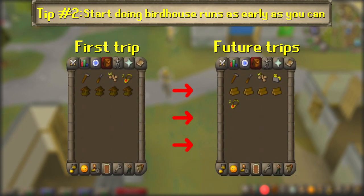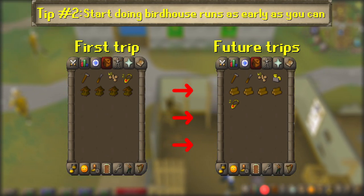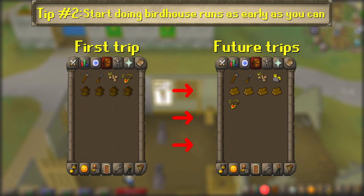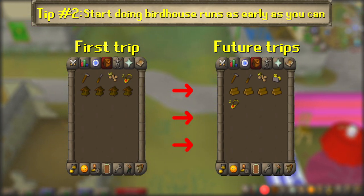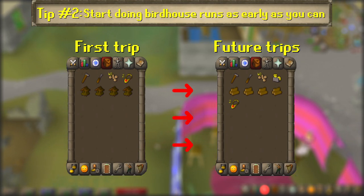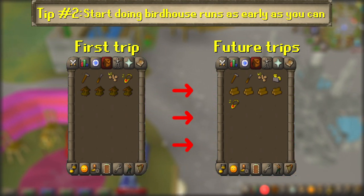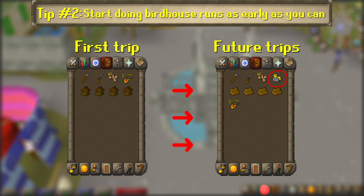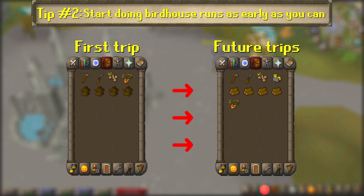To prepare for a birdhouse run, here's what you need in your inventory. When doing it for the first time, you want to craft 4 birdhouses using a hammer, chisel, 4 clockworks, and 4 logs of an appropriate level. When doing it every other time, you don't need the clockworks as they'll be refunded, but you will need the logs. It's also beneficial to bring a 5th clockwork on subsequent runs, as you can save a little bit of time crafting a birdhouse while running between locations.